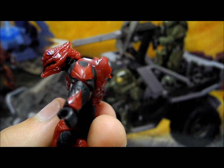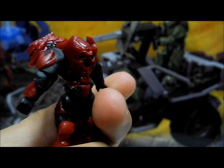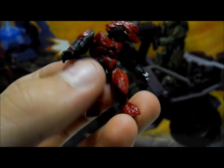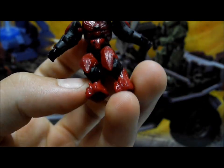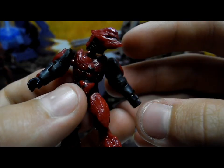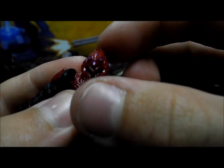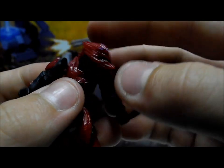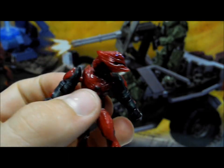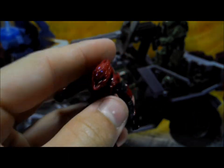The Covenant figure in this set is the new Halo 4 Elite Zealot. Again, this is a complete new mould with new chest, arms, legs, and helmet, and is very nice with a lot of detail. It's in a red colour with black and grey secondary colouring, with purple detailing on the helmet and eyes. This is a very nice figure resembling the Elite Zealot in Halo 4.